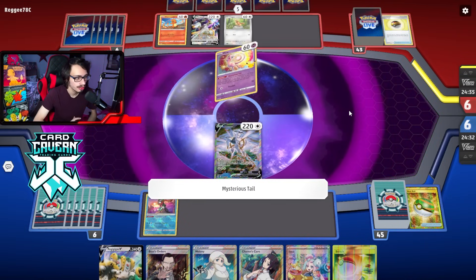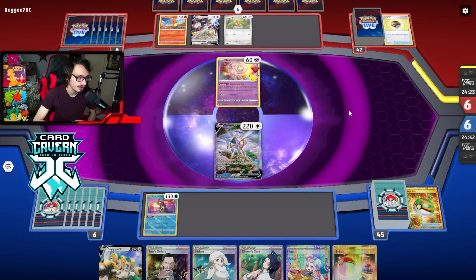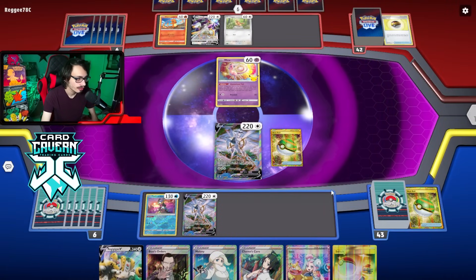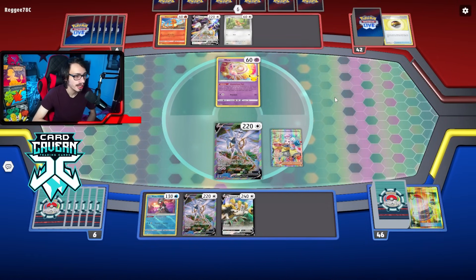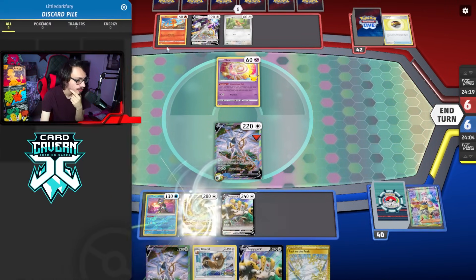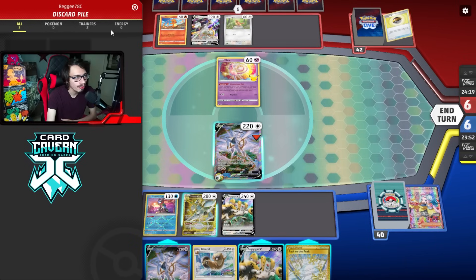I probably should have benched another Arceus V instead of Greninja. Greninja is good in this matchup though, especially if we can use Poppy. Off Iono — we got Path. I'll wait to do Path. I could Starbirth now for Bidoof. I don't mind just slamming the Path down here — like, if you don't got a Stadium, you ain't doing anything. Then I can Judge-Path them and make it even harder. But if I Path and don't have Arceus V-Star, that's a problem. I'll do Starbirth, go Bidoof and Judge.